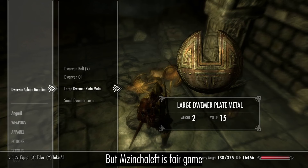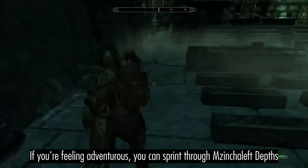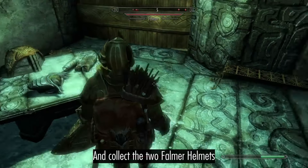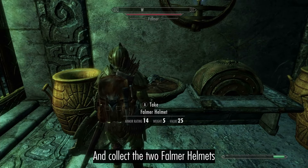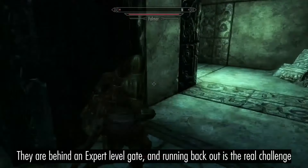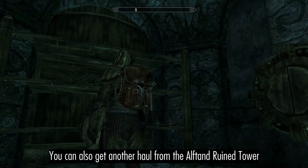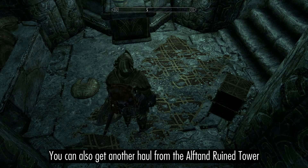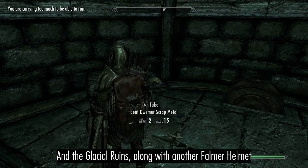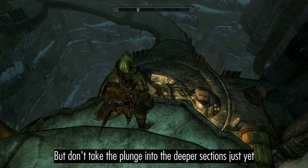But Mzinchaleft is fair game if you're feeling adventurous. You can sprint through Mzinchaleft Depths and collect the two Falmer helmets. You can also get another haul from the Ulfhedin ruined tower and the glacial ruins, along with another Falmer helmet. Don't take the plunge into the deeper sections just yet.